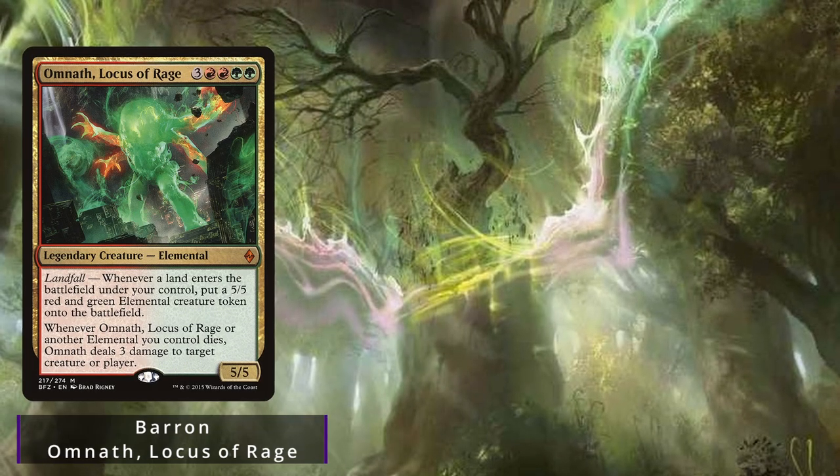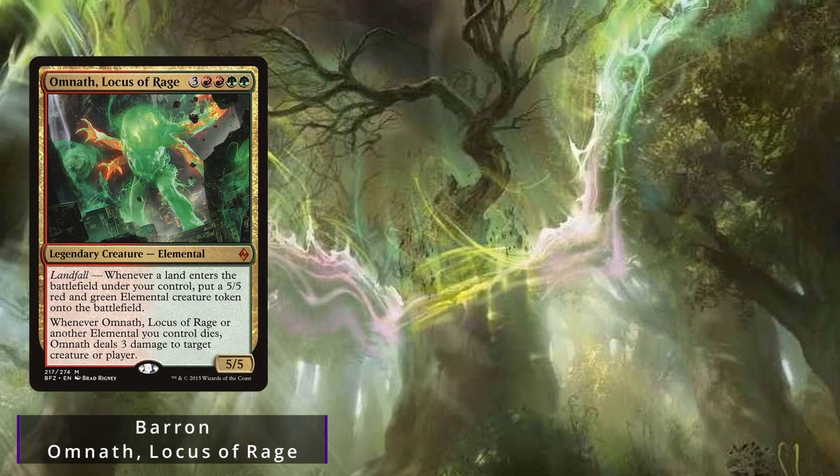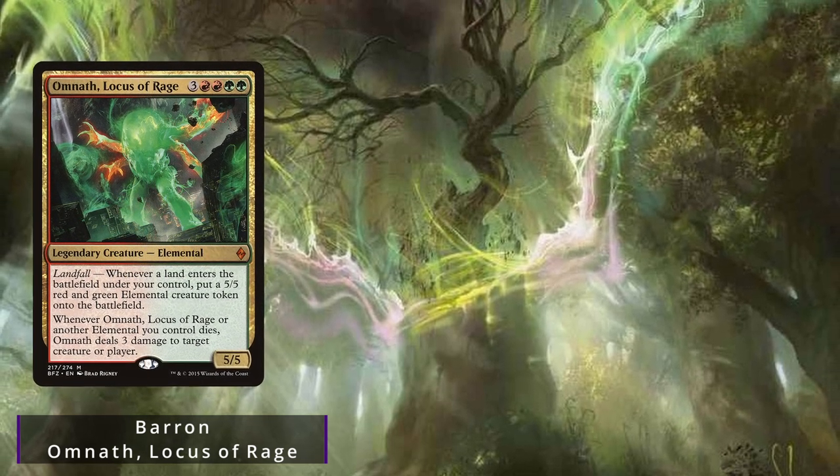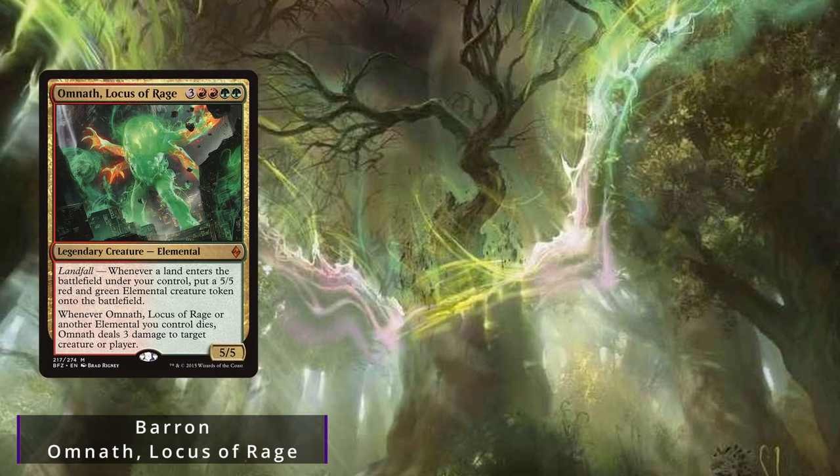Next, we have Baron, and he's brought the angriest of jellybeans, Omnath, Locus of Rage. This is a token-based landfall deck. He wants to pop out a bunch of tokens, pump them, and finish the table off through a good old-fashioned beatdown.